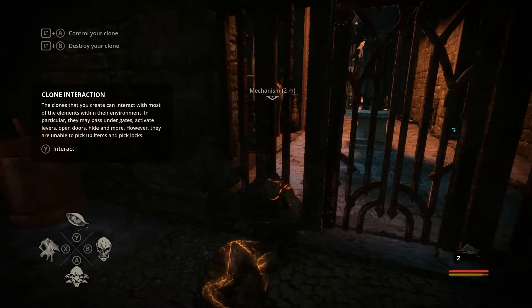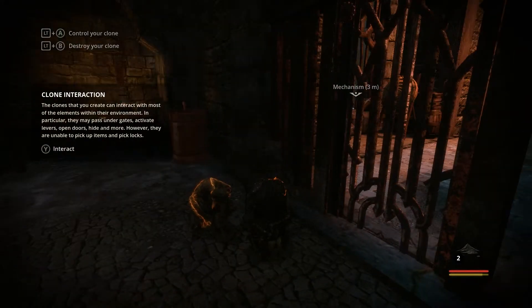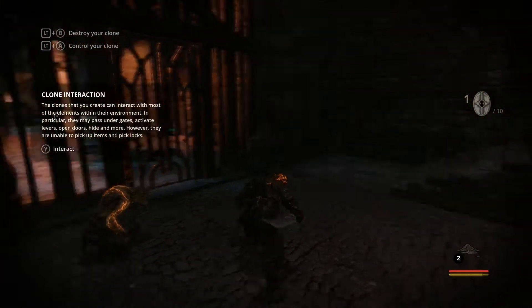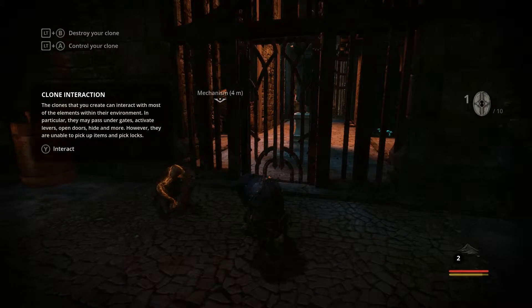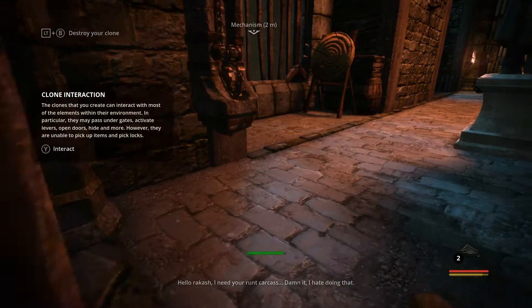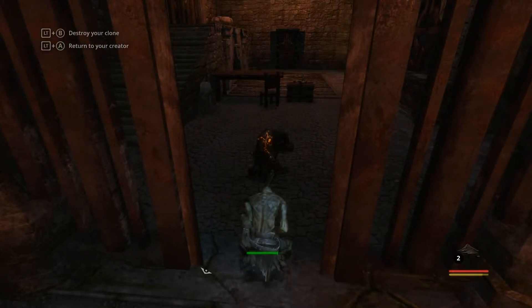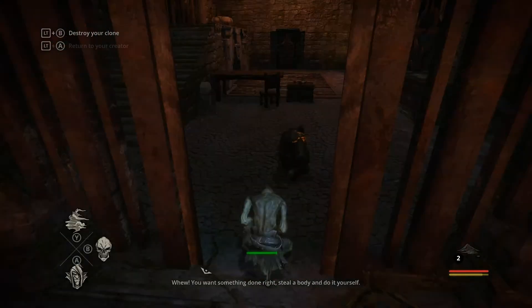Only your clone can cross. Clones can create interactions with most elements. Pick up that thing — it's a coin, a collectible coin. Only your clone can cross — control the clone, cross. Return to the creator. You want something done right? Steal a body and do it yourself.